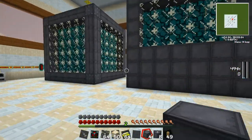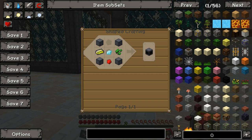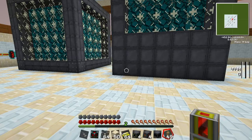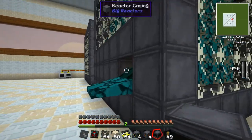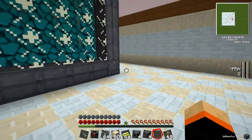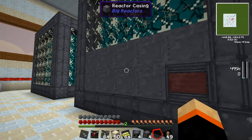We need to add in a couple more items. First, a reactor controller to control the whole operation. You make a reactor controller using four reactor casings, one diamond, one redstone, and two yellorium ingots or enriched uranium from Atomic Science. Pop a hole somewhere in the front and get that reactor controller in place. We see the reactor controller has gone red, and the outline has filled in to complete it and make a full machine.